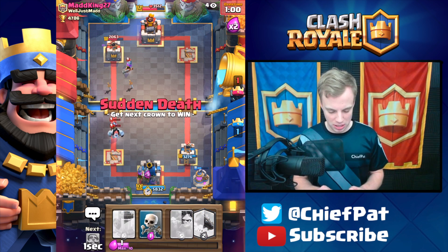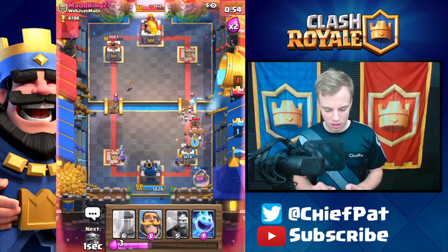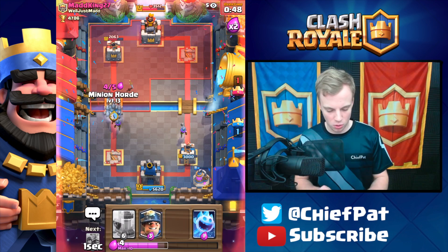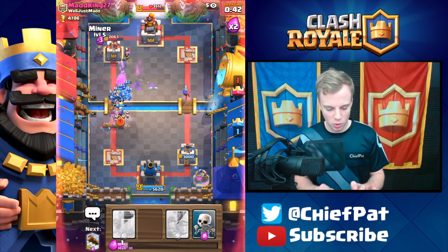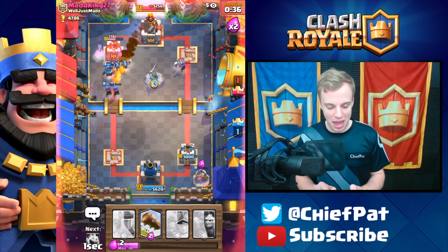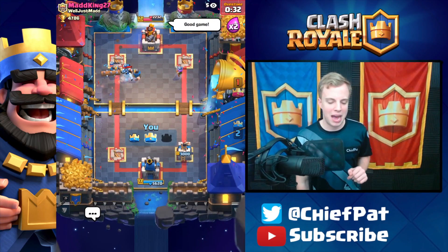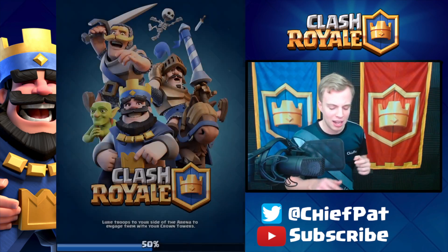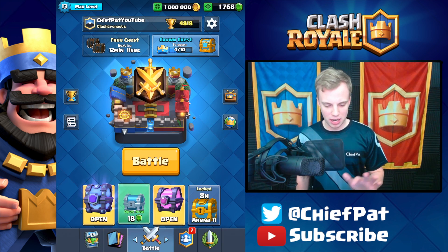Let's get ready — Three Musketeers, let's drop them right now. I really wish I dropped those in the center. Let's drop Skeletons and our Log to knock everything he's got. That's going to be so good for us — he actually missed that Fireball. Since he just played that Fireball, that means we can play the Minion Horde. Minion Horde going down, Skeletons going down — he's cycling to his Fireball as fast as he can because he knows he has to play it. The Minions are still going to break that tower down, and this should be the end of the game. Good game against Mad King 27 — two crowns to one, a Silver Chest, and 28 Gold.